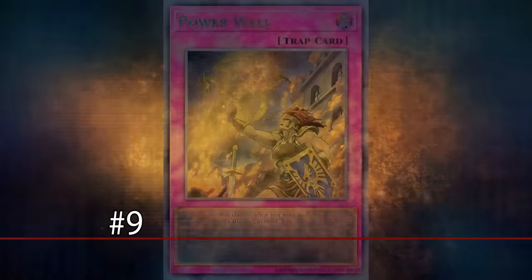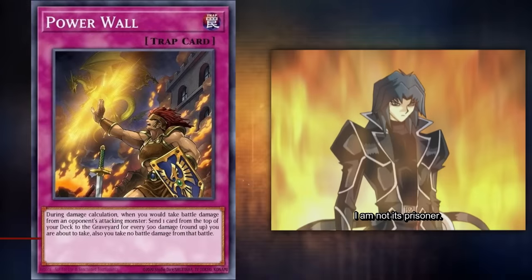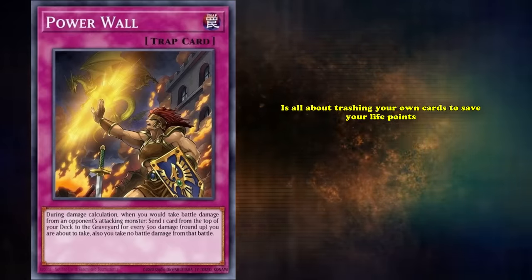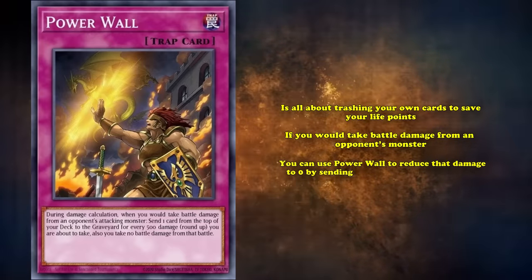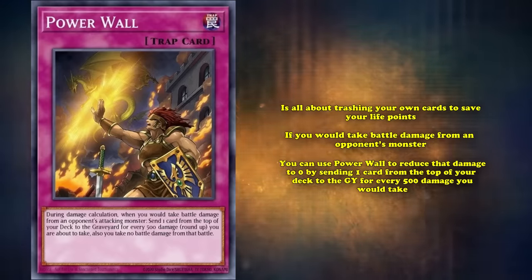Defending the number 9 spot on this list is Powerwall, a trap card that showed just how little respect Zane had for his cards after adopting his darker persona. Powerwall's effect is all about trashing your own cards to save your life points. If you would take battle damage from an opponent's monster, you can use Powerwall to reduce that damage to zero by sending one card from the top of your deck to the graveyard for every 500 damage you take.